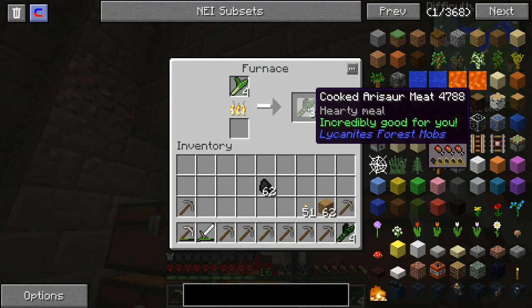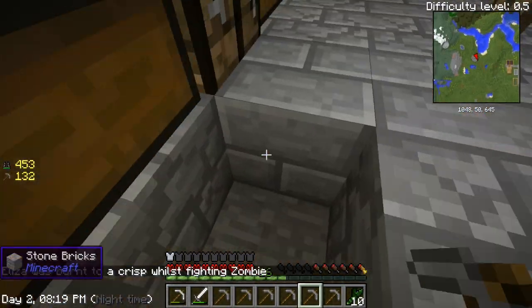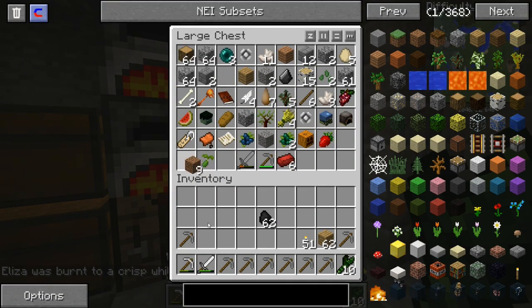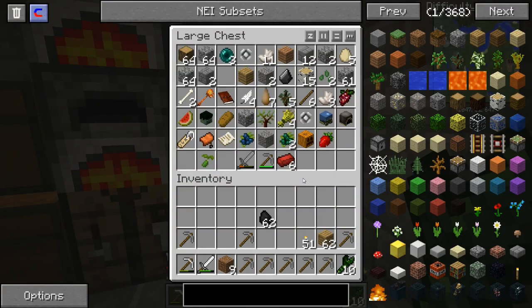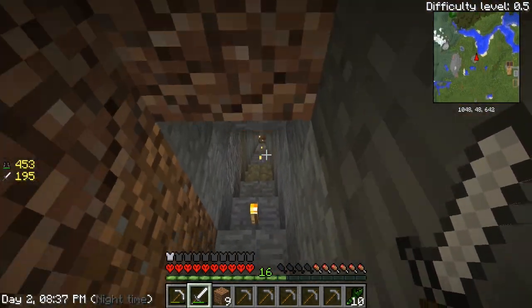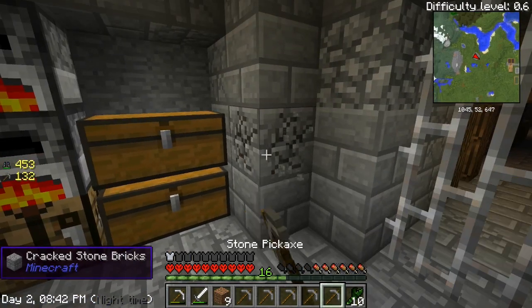I want to go ahead and try to get this knocked out of the way. We need at least one piece of bone meal, so we really don't have a lot. The watering can is pretty slow, but we have to do it otherwise we're gonna waste our food.